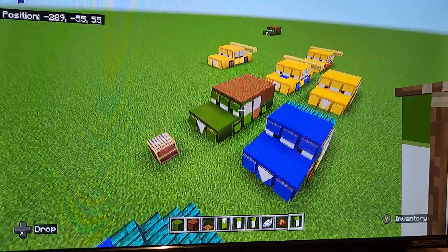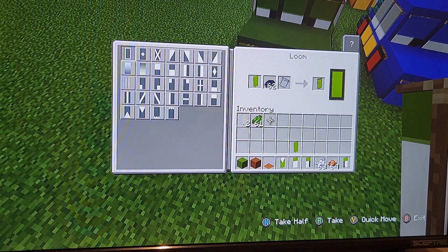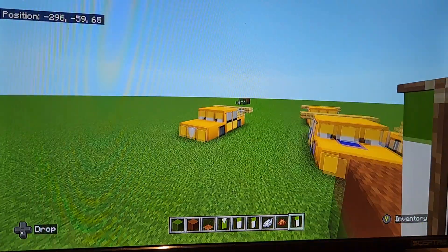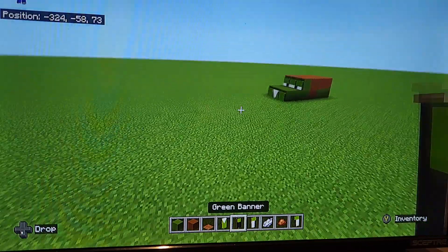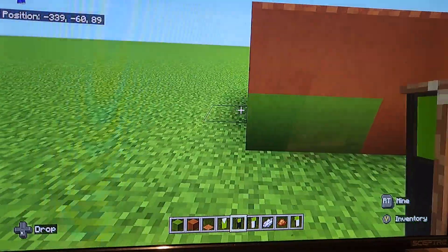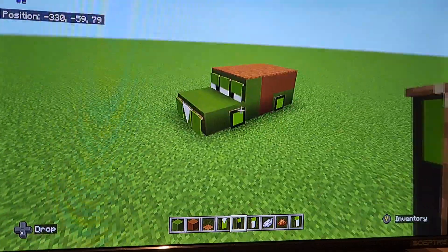Now let's do his wheels. For Sarge's wheels, go ahead and take another green banner, put it up, use black dye, and do a black frame like so. Put it down, bring it back up, and then do a line in the middle like this. Bring it down, bring it back up, and then do black dye along the bottom half. Then one block from the front and one block from the back, you want to put the wheels on the sides. That is Sarge's wheels.